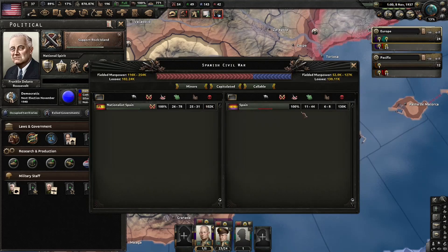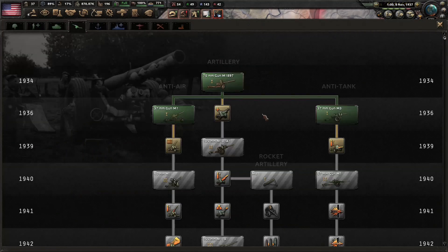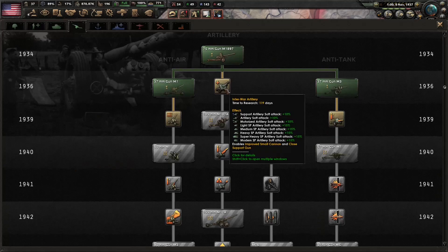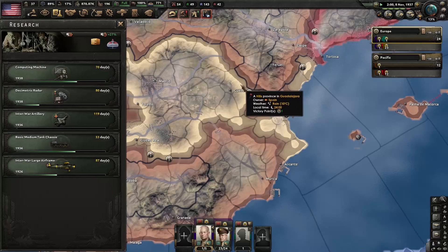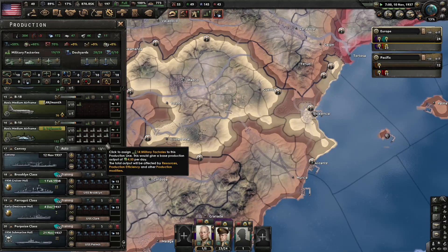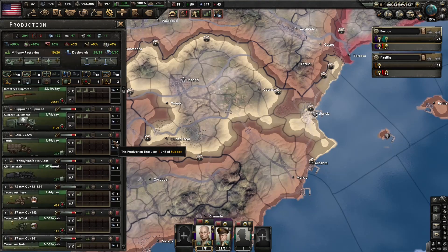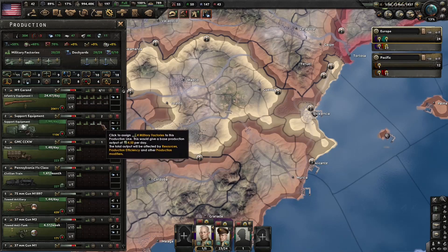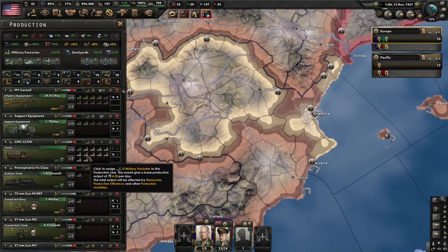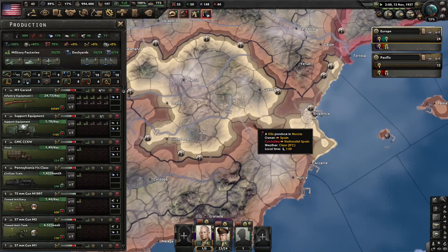We got our armored shells for the navy. Let's go ahead and work on this so we can get the next artillery in about a year. And how is our production lines? We've just got some military factories. Let's go up to about 10 on rifles and 4 on support equipment, and then whenever that's done, it can notify us.